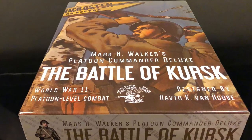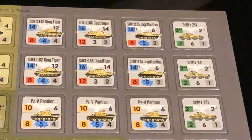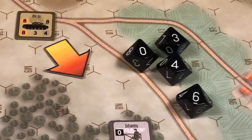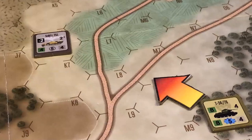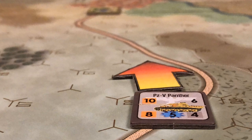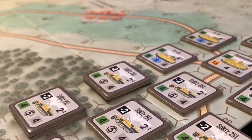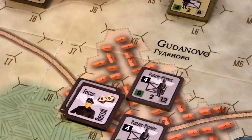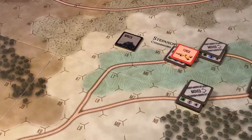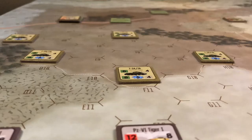Platoon Commander Deluxe, the Battle of Kursk, is a two-player tactical level war game that recreates clashes between the Germans and Soviets at the platoon level during the Battle of Kursk on the Eastern Front in 1943. Unit counters represent vehicle, tank and infantry platoons as well as support teams. Each hex on the map represents approximately 150 meters and each turn 15 minutes of real time. This is a game of low to moderate complexity and solitaire suitability is medium to high.